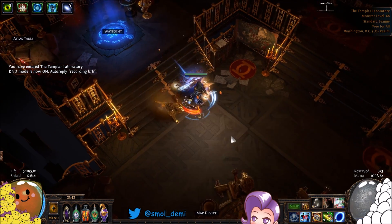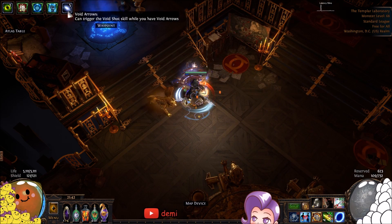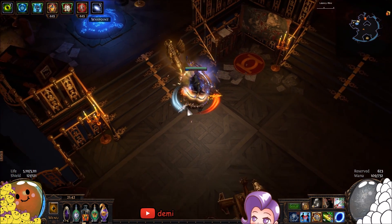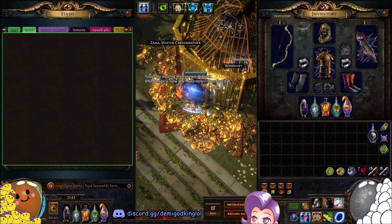If you use Barrage, there's this mechanic - which is apparently intended - where if you use Barrage, it fires all of the arrows. All five charges, all at once. If you fire directly on top of yourself, you can become the Singularity, which is everything you've all wanted. So let's go ahead and show you a quick map clear and talk about the build a little bit.